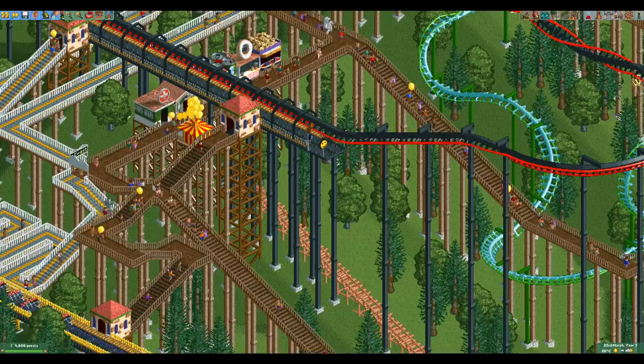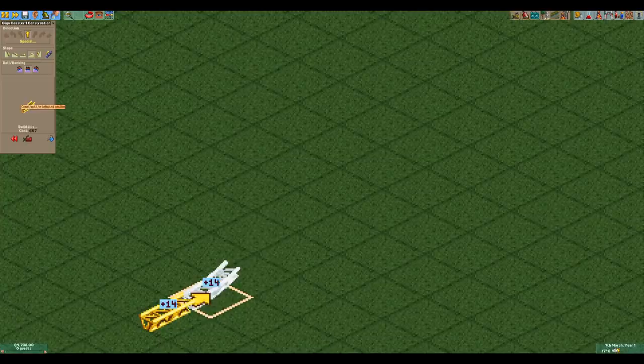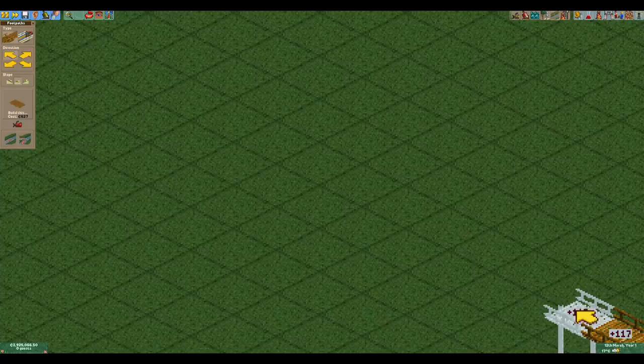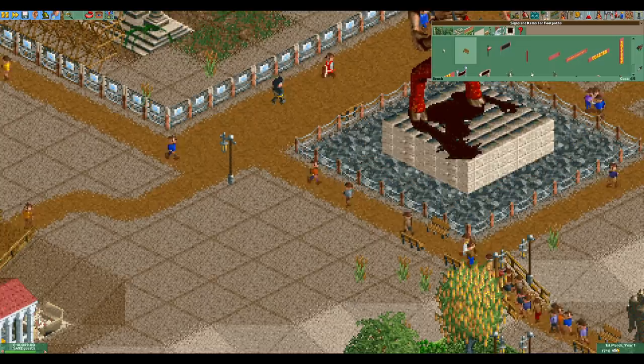The ride tower showed us how important support costs are, and PATH has the highest support cost in the entire game. For every unit that you go up you pay 5 euros in support costs, which is double that of the giga and multi-dimension coasters. Not only does PATH have a very high support cost, it also doesn't have a support limit, meaning we can get extremely high support costs near the top of the map. The base cost of PATH is only 12 euros, but at 117 units up we pay a massive 615 euros in support costs. Because of this, a tower of just PATH pieces is already about 50% more expensive than the tower of ride pieces at 19,964 euros.